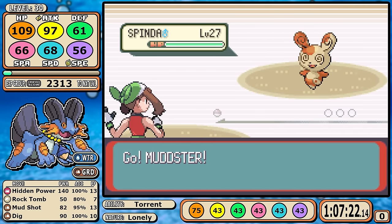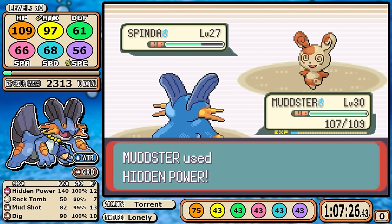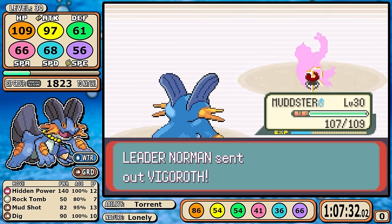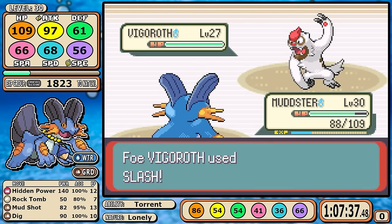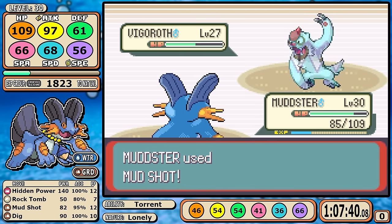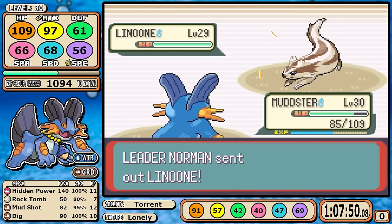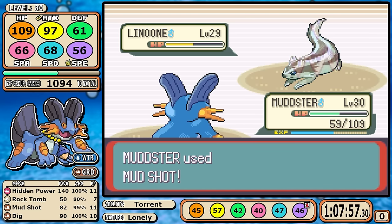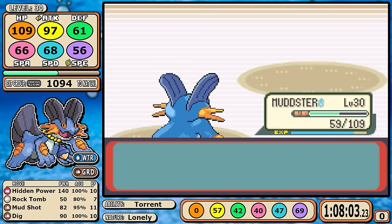Hidden Power Fighting makes Spinda a one-shot — no need to elaborate further. Mudshot speed drops come into play once again for Vigoroth; you really just hope you don't get a Slash crit. Drop Vigoroth's speed by one stage and you outspeed it, get back-to-back turns, and Mudshot is a range — so Hidden Power Fighting makes sure it can't hang on and get more damage off. For Linoone, Mudshot is the strat once again. If it goes for Belly Drum it'll half its own health and knock itself out. It doesn't here — the worst case happens, it does some extra damage with Facade, and I eventually finish it off with another Hidden Power.